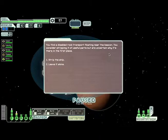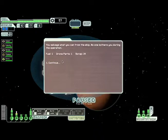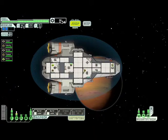You find a disabled rock transport floating near the beacon. You consider stripping it of useful parts but are uncertain why it's there in the first place. Let's strip it. You salvage what you can — no one bothers you. More scrap! We should be able to upgrade the weapons now, but let's keep going. We don't really need those weapons just yet.